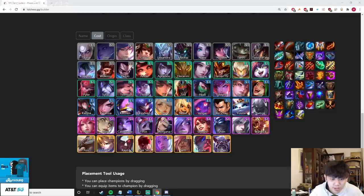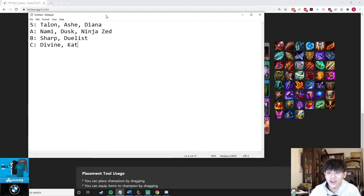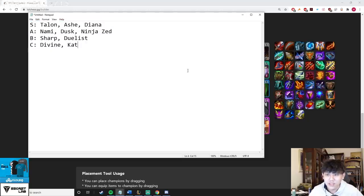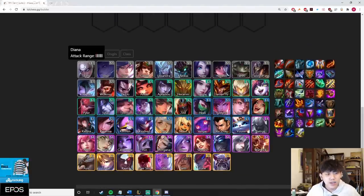Before I start, I'm going to release a tier list — here's a sneak peek. Talon and Ash are at the top. Also, if this content is helpful, please subscribe — it takes two seconds and helps a lot. I'm also trying to put out more guide content beyond just gameplay videos. One important note: early game you are almost always choosing your first chosen. I'll be talking about every chosen possibility and whether you buy it early game.